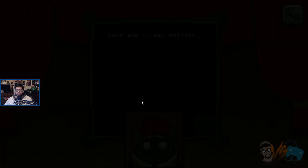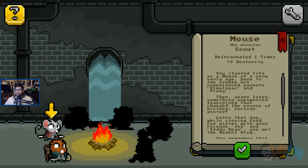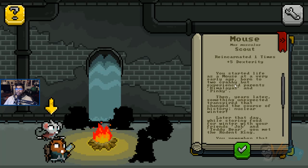Long ago it was written — yes yes yes, woo-hoo! Oh, now we get to pick another rat. Plus five dexterity for our legacy rat. So as long as you keep progressing, he will get stronger and then you can try different builds. Now this guy has intelligence.